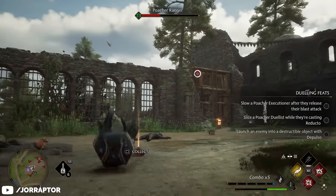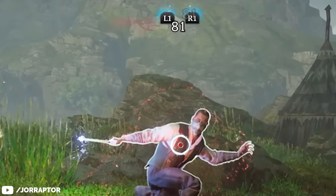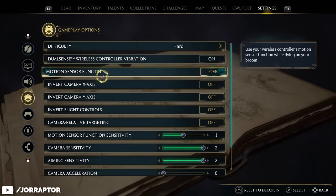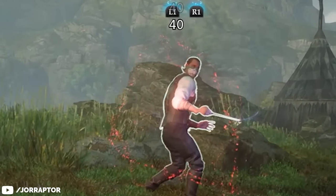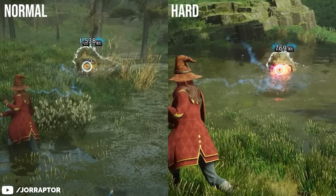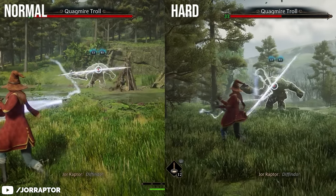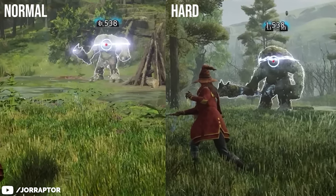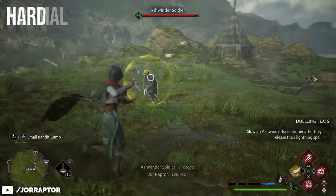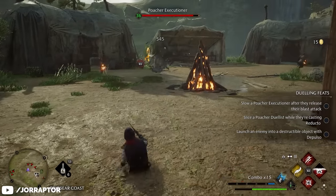You can change the difficulty anytime, even during combat. On normal difficulty, my basic shot hits for 81 damage, but switching to hard difficulty mid-fight drops it to 40 — a 50% decrease, which is quite significant. When testing Wingardium Leviosa on a dog, the damage is also halved on hard, but interestingly it seems to depend on the enemy. The same spell on a troll deals the exact same damage on both normal and hard, and juggling that enemy with Levioso and following up with a basic shot also deals the same damage on both difficulties.